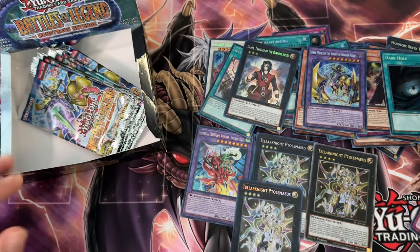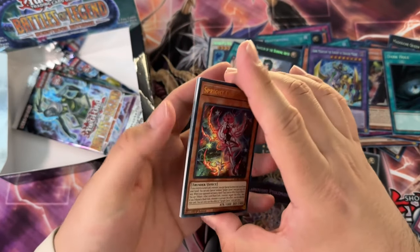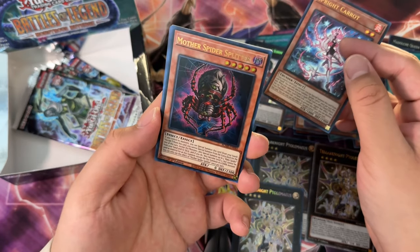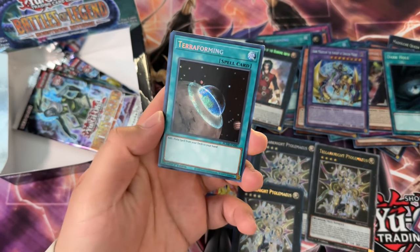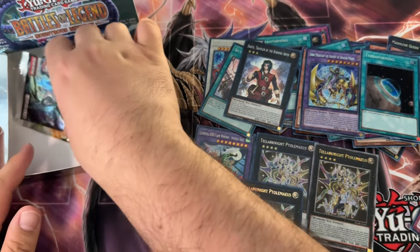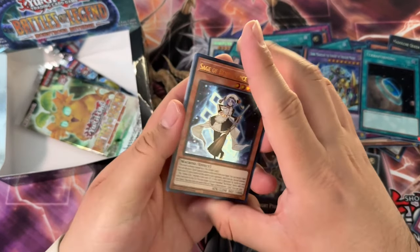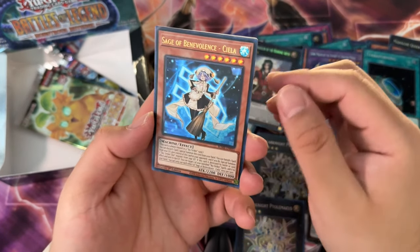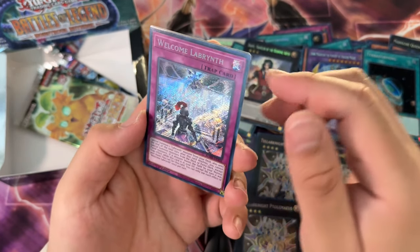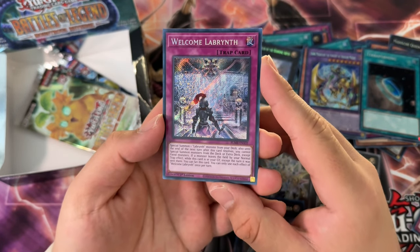I'm kind of curious how much it is — it can't be more than $100 for sure, probably not even more than $50. Sprite Carrot — do we have something? No we don't. Mother Spider Splitter. Terraforming — I will take that actually. Terraforming doesn't see a lot of reprints, and neither does Dark Hole, especially in very high rarities like QCR. Salia, Final Cross, Welcome Labyrinth — this card I don't remember pulling that many of.